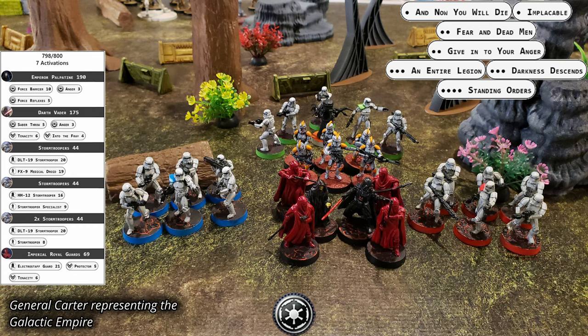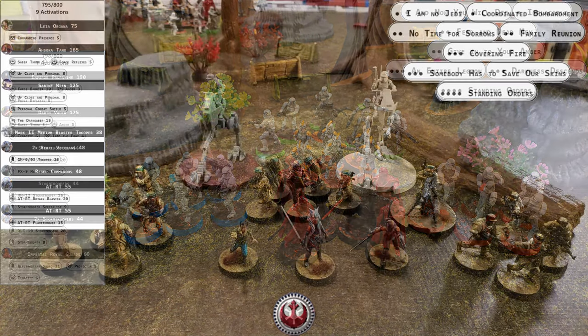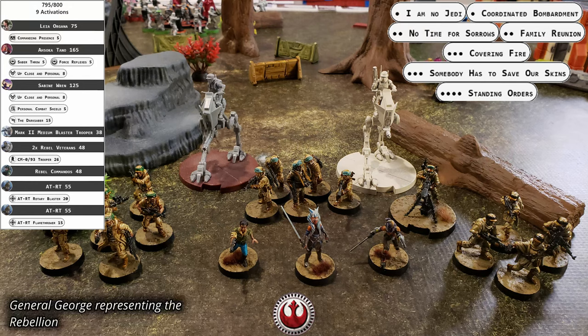The Empire is being led by the powerful Sith pair Emperor Palpatine and operative Darth Vader. They're protected by a unit of Royal Guards and have filled out the ranks with four units of stormtroopers. One of the units of stormtroopers is a Clone Wars remnant proxy being represented by phase one clones. The Republic is being represented by the women of the Rebellion with Leia Organa as a HQ pick and Ahsoka